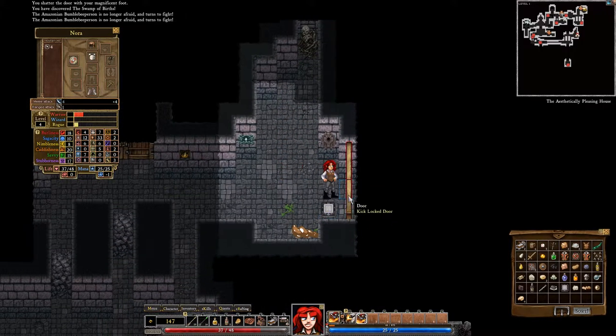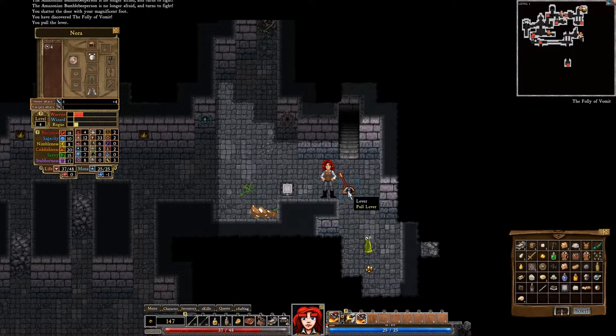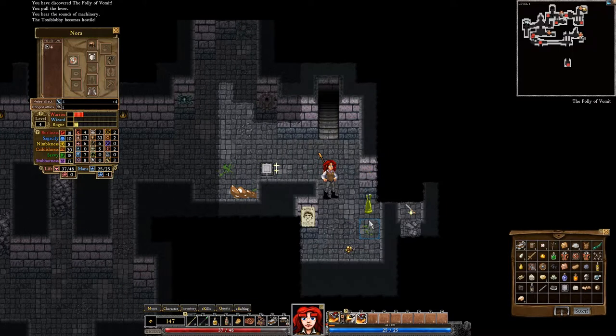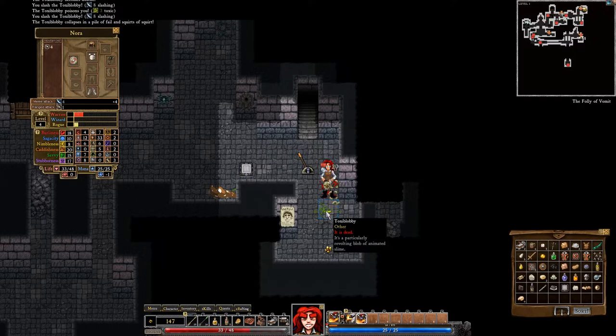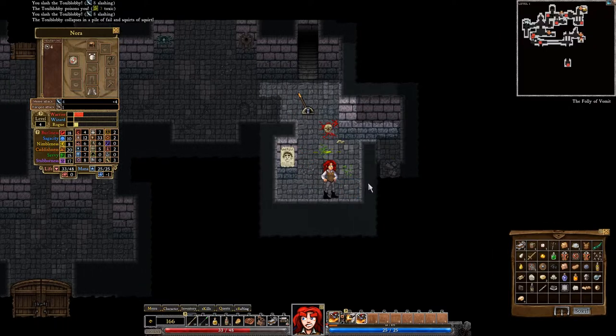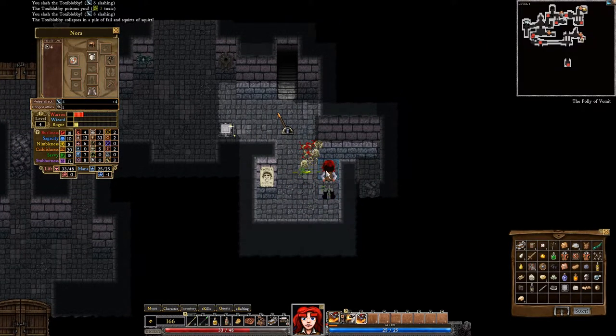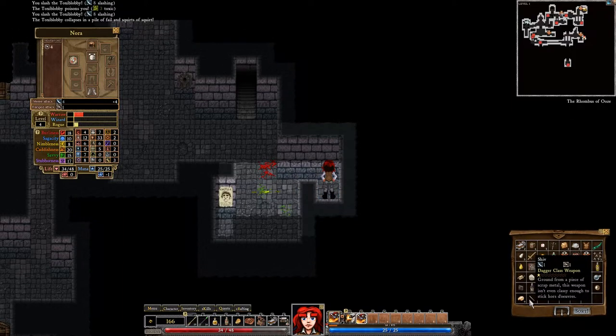Let's not step on that. Check it out — we found a secret thing, and he stepped on the Toxablobby, which went ahead and stepped on a trap for us. Any other traps? Nope, Toxablobby already took care of that. Got a little dagger there, a little shiv.